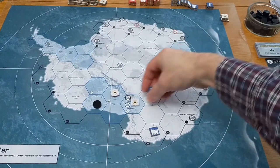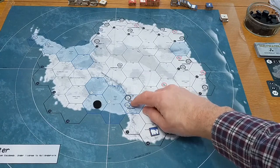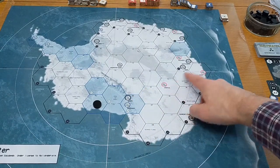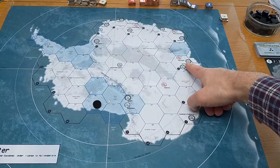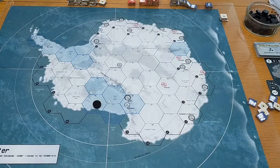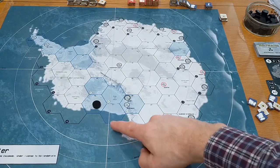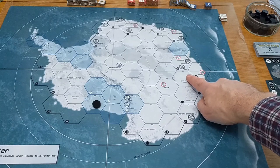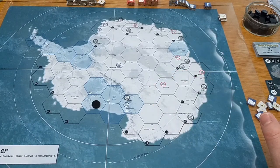The other features on the map are these research stations, which is an indicator of where the units are set up at the start of the game. They don't really affect gameplay hugely other than during setup. The only other thing to mention about the map is you do have these lines of longitude and latitude, much like you'd find on a globe or a map in an atlas. They're just for flavour - they don't influence the game in any way.